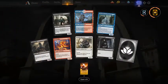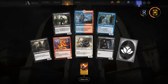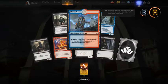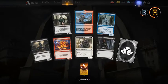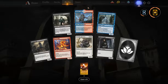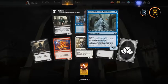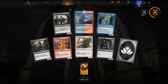We keep opening rare cards — Steam Vents, always nice for standard. I have all four so it goes into the vault. For limited I would take Thoughtbound Phantasm above Whispering Snitch.